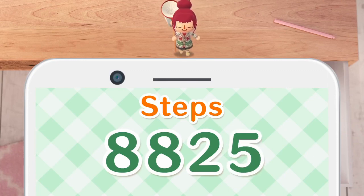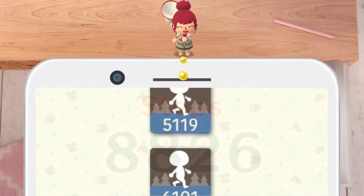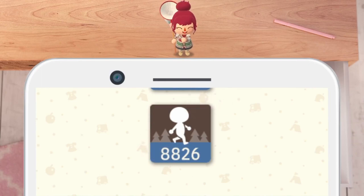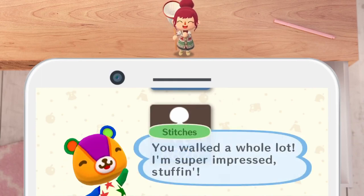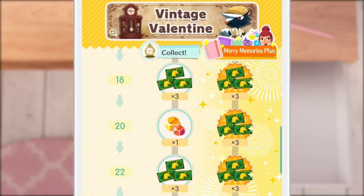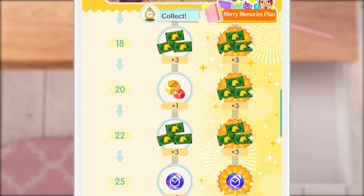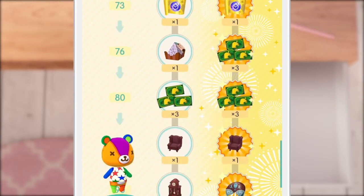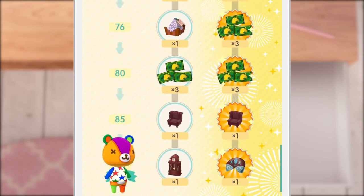Something else really cool they've added in this update is the ability to link your smart device's pedometer with the game so you can record your daily step count in the planner. If you do a lot of walking the animals will tell you how well you're doing and encourage you. This is so wholesome. One of my goals this year is to go out on more walks and I think this update will definitely give me some more motivation to do so — it's so nice that this game can encourage people to get out more and be more healthy.